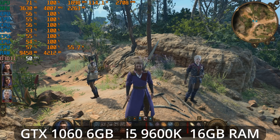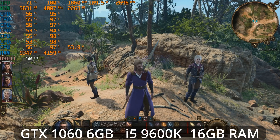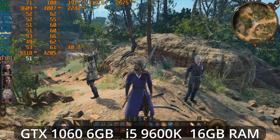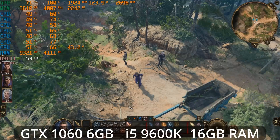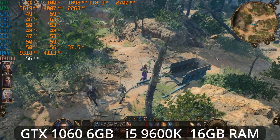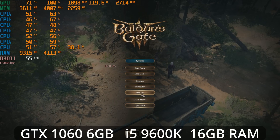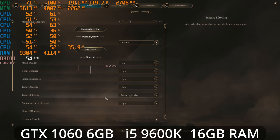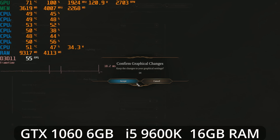Switching FSR off gives a lot more detail on character faces, but we're down around 50 fps in those close-up scenes. From a top-down perspective, my original optimization settings do get us fairly close to 60 fps. And if you want a locked 60 fps you could go for FSR ultra quality to get there.